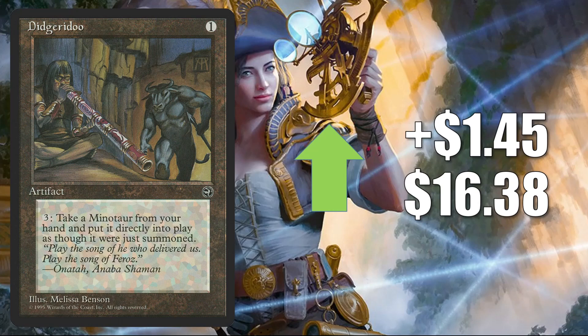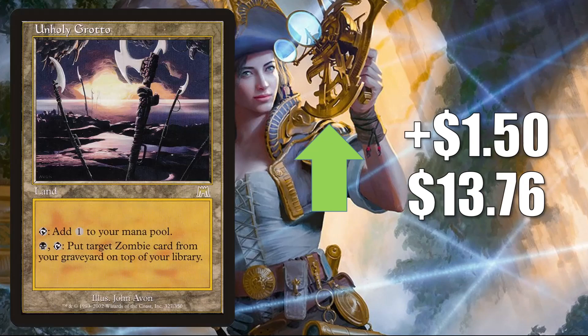Didgeridoo up $1.45 to $16.38. You'll find this one in Sethron Hurloon General builds and sometimes other places. It is on the reserve list. Unholy Grotto up $1.50 to $13.76. You will find this sometimes in Commander Zombie builds — got a little push from the Walking Dead Secret Lair as well, but this also could be moving because of Tormod the Desecrator from Commander Legends.